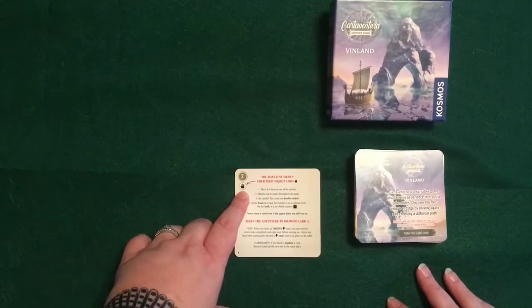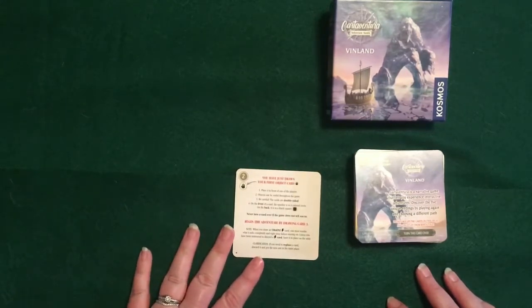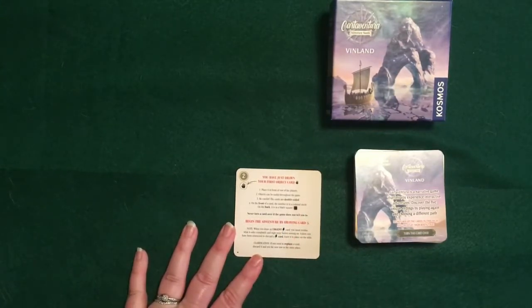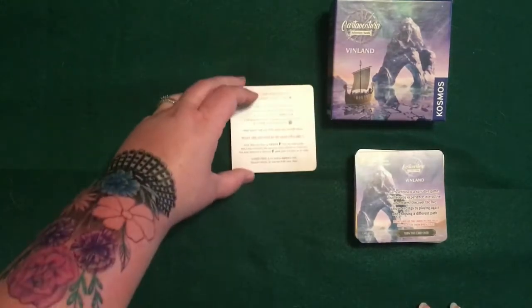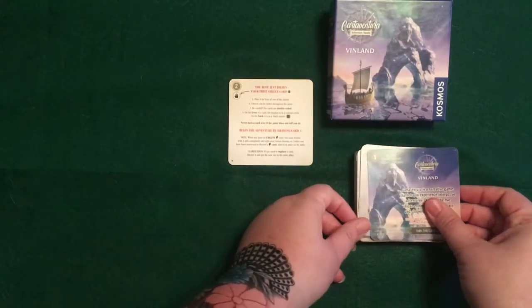Card number two is an object card with a hand icon. These cards are double-sided, so you don't want to flip the card over unless it tells you to — it just gives you a little bit more information about that card. Your object cards are going to stay out unless you are given directions to put them away. It tells us to draw card three.